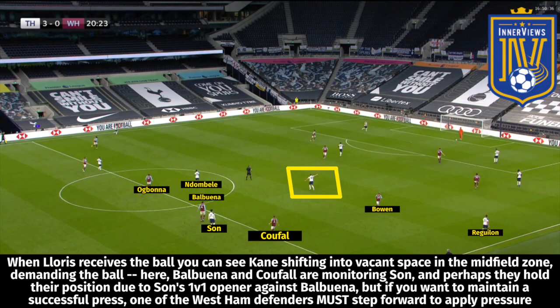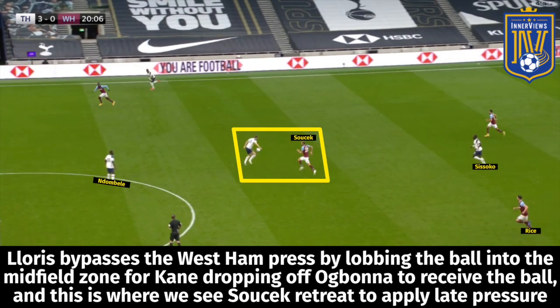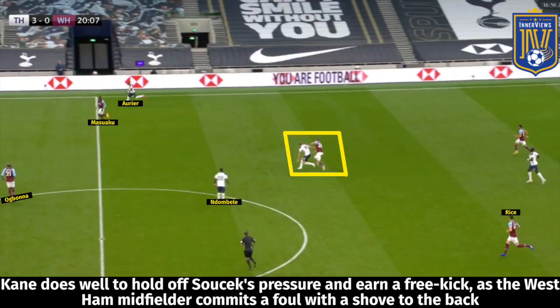When Kane makes that movement, Balbuena and Sofal are monitoring Son — they hold their position, perhaps due to Son's 1v1 opener against Balbuena. However, to maintain a successful press, one defender must step forward to apply pressure on Kane. By the time Lloris lobs the ball over the press, Kane is free in the midfield zone with neither Bowen, Sofal, nor Balbuena stepping forward. Kane brings it down before Soucek pushes him away from the ball, helping Spurs bypass the press.